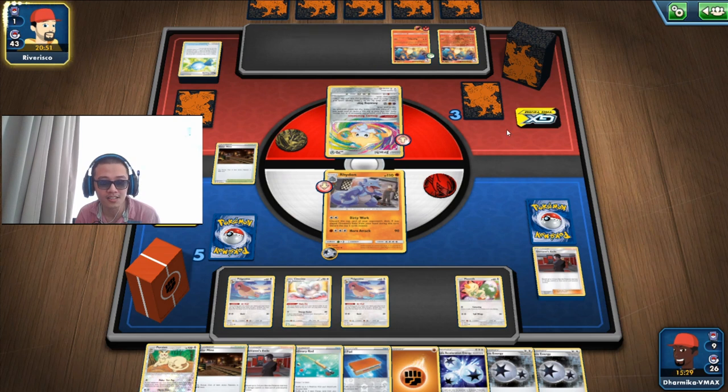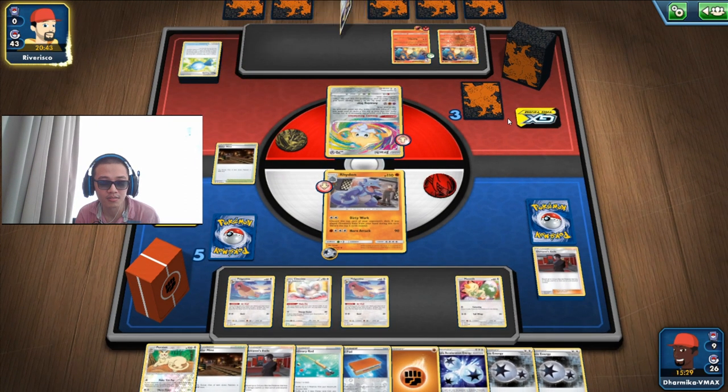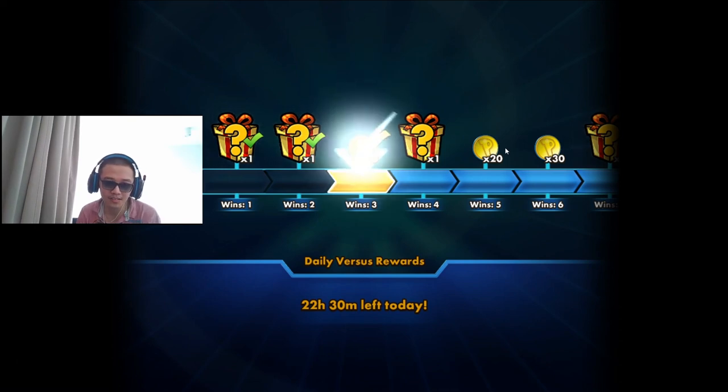They have 6 cards left in their hand and deck. What are they going to do now? They can't retreat unless they have a Switch or Bird Keeper — which they are probably not going to do, because Bird Keeper forces you to draw. And we won the game — there we go, they decked themselves out!